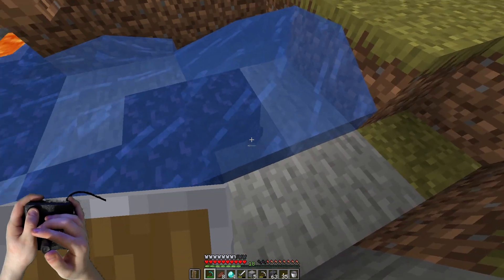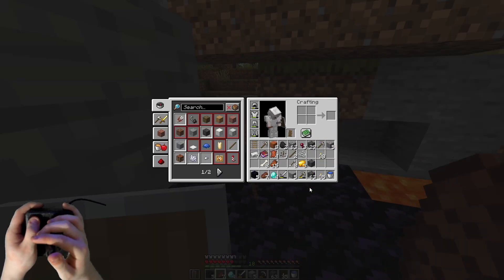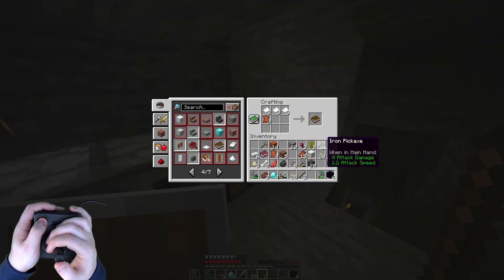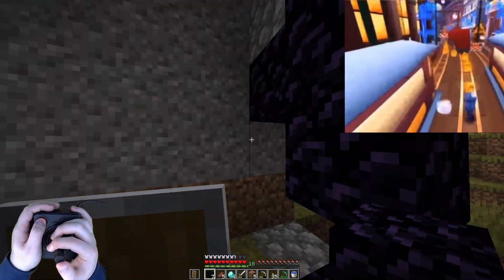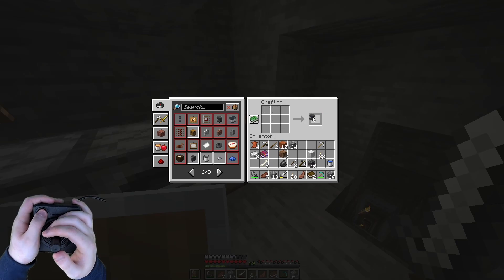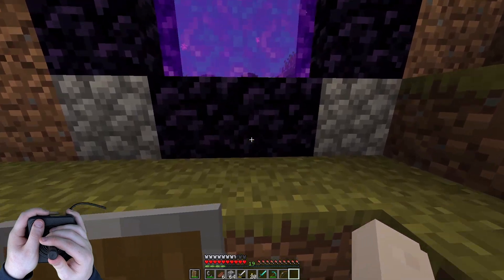From here I was able to mine some obsidian, which we would need to get to the Nether and for making an enchantment table — which I would put there and then never use. I also made sure to farm a bunch of sugarcane to make some books for my enchantment table, which again I would never use. I built a nether portal, crafted an anvil for later, a bow, and a diamond sword. Do you think Tobuscus would sue me if I made a diamond sword? I mean, he does have a patent. I then finally made my way into the Nether.